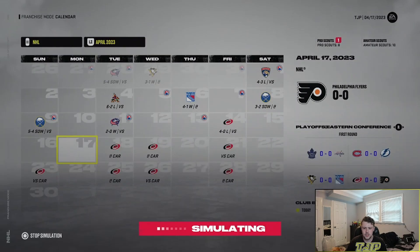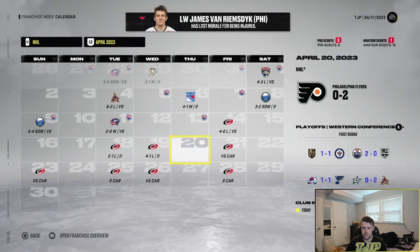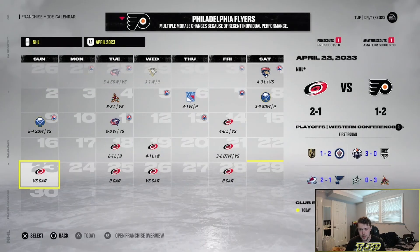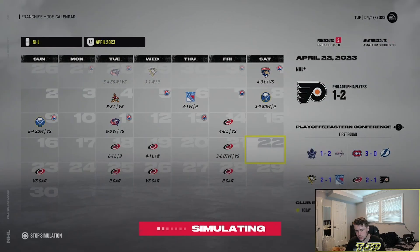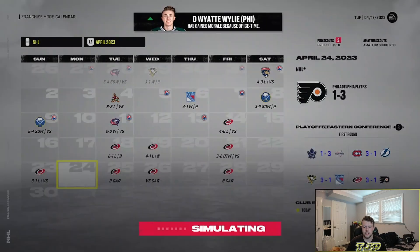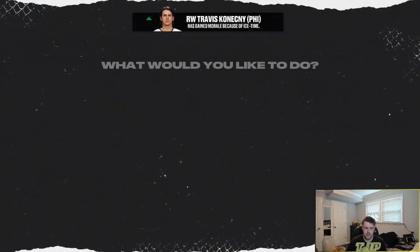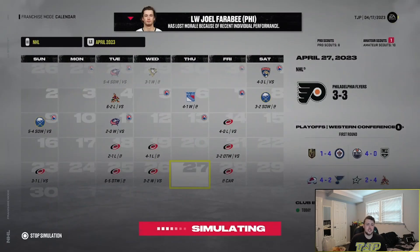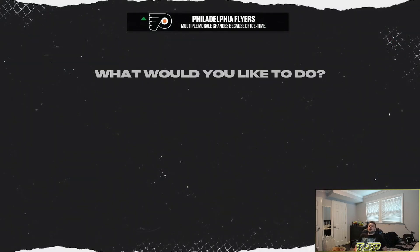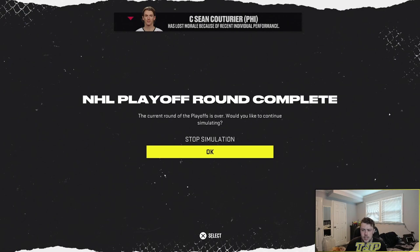Game one: we lose. Game two: we lose. We're down 2-0. Win game three. Down 3-1 again. Come on. Game six — this is big. We're going to a decisive game seven. We win three straight — this would be clutch. Come on EA. Yes EA, thank you! We're taking on Pittsburgh again. Battle of Pennsylvania in round number two. They won the series in five last time — maybe this year will be our year.